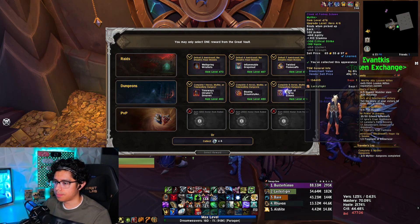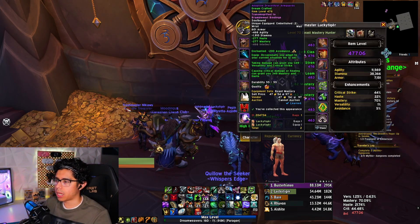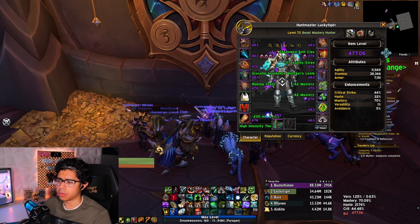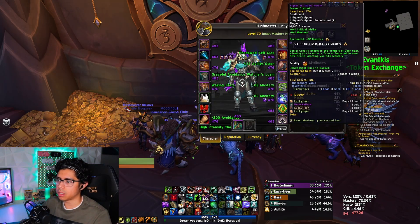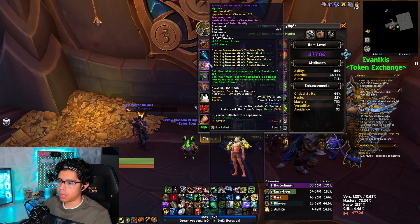I don't think I'm going to take any of the cloaks, nor the wrists, because the wrists I have are a 476 — the Adaptive Draco-Fist Arm Guards. I'm going to be upgrading those either today with the Spark of Dreams or the Signet of Titanic Insight, which I could upgrade as well.